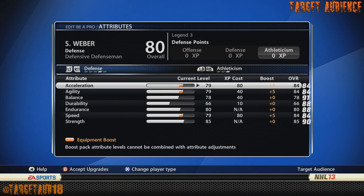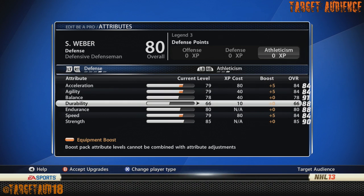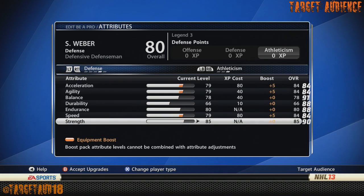Athleticism: acceleration 84, agility 84, balance 78, durability 66, endurance 80, speed 84, and strength 85. I didn't put 90 strength — I find that as soon as I get to 90 my guy's not as good, so I decided to forego that one so that I could have all these other categories maxed out.